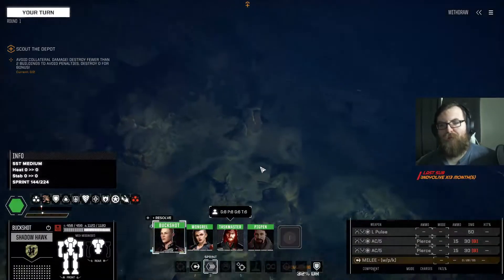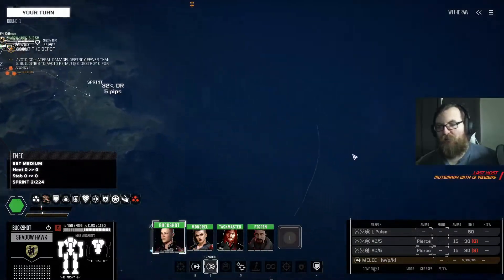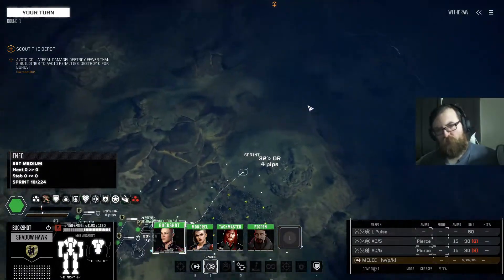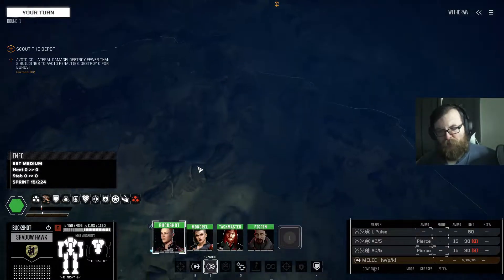Oh it's this map, I actually like this tower setup. It actually spawned us on the high ground as well — I normally get spawned down here, so this is really nice. They spawned us on rough terrain though.